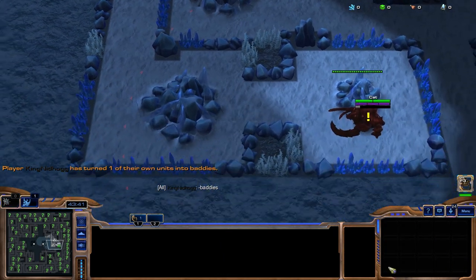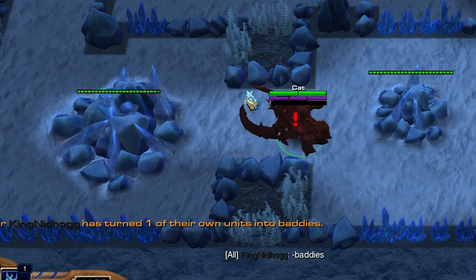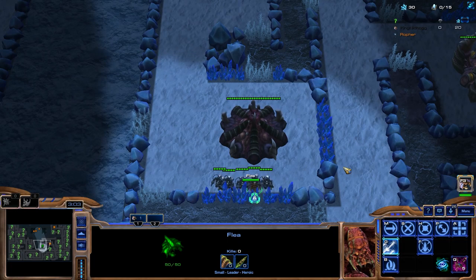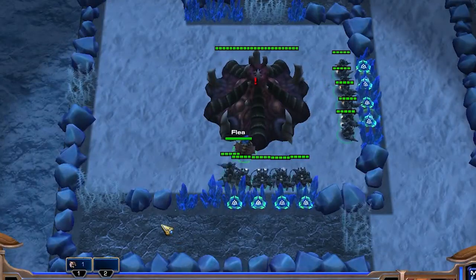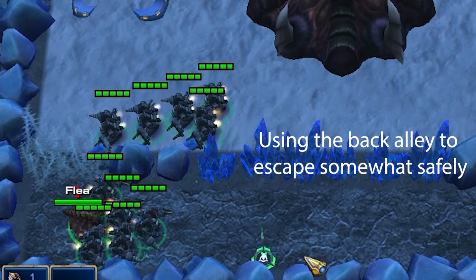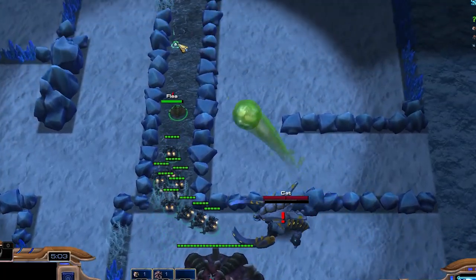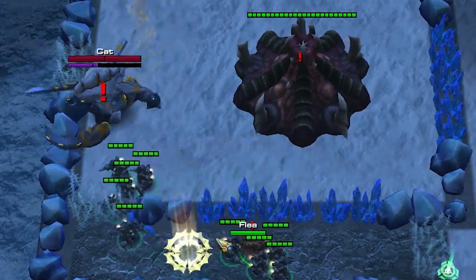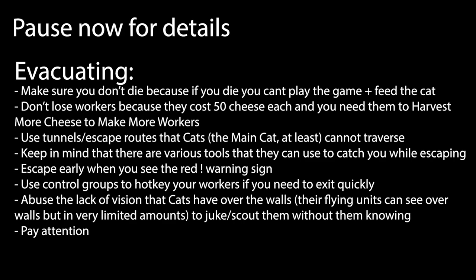If there are targets within 32 range, it'll be a yellow exclamation mark. The key part is when there are targets within 16 range — a red exclamation mark will appear above both the cat's head as well as whatever is being sniffed. So as a critter, if you either see the cat itself coming, or you receive a red exclamation mark on your town hall or leader, you know it's time to evacuate. Evacuating is pretty simple as a concept, but you have to get the micro details right. You'll find networks of back alleys and escape routes that allow critters to escape, while also blocking the cats from being able to attack you directly. They can, however, use a myriad of tools to catch you inside these tunnels, so don't get complacent.